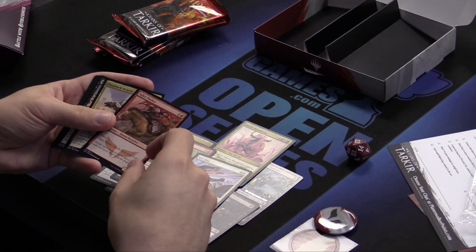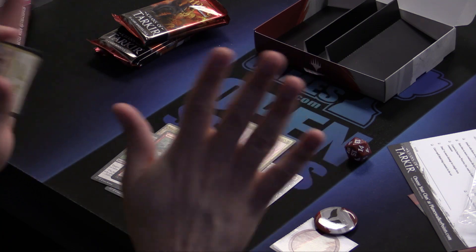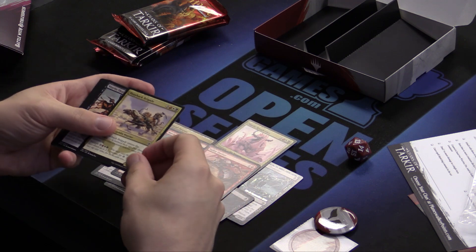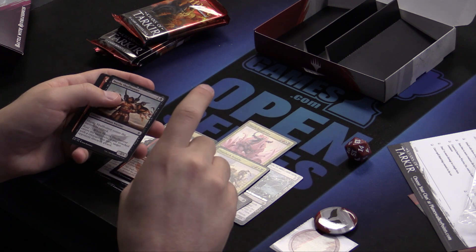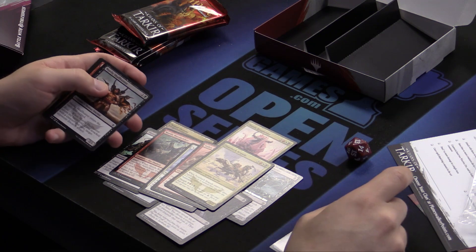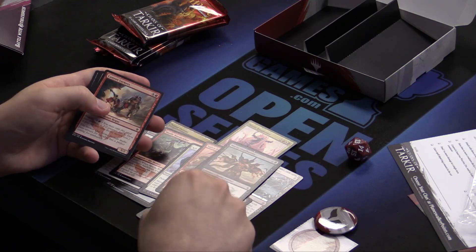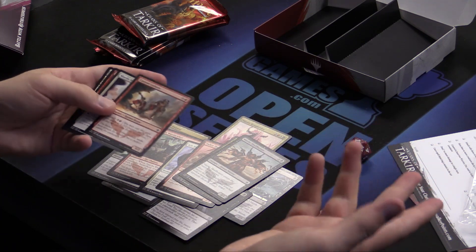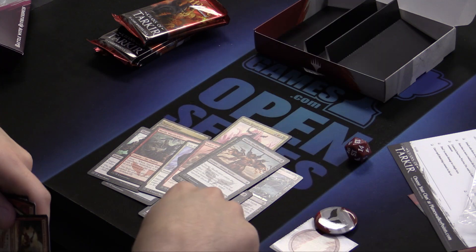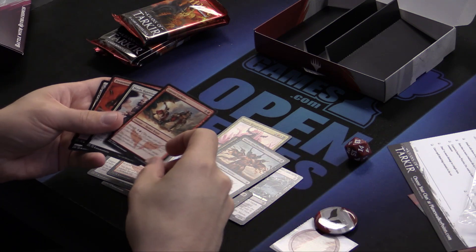Kill Shot — it's a removal spell. A 2/2 for two with haste that has to attack — that's a little too much attacking. Goblin Ponyback Brigade: he comes to the party and brings his friends too. He's that guy that brings his friends to the party. A 2/1 for two — trades with the morph creature. They pay three mana for the morph creature, you play two for your 2/1, he trades with it, and they discard a card, which if you attack, which you probably did, I'll take it.